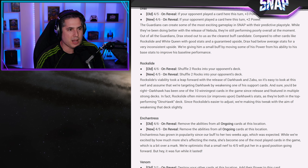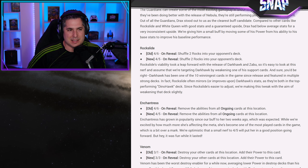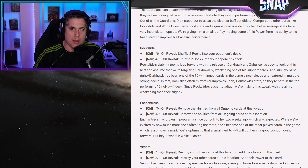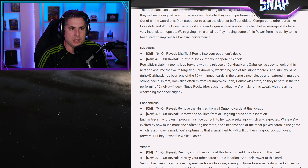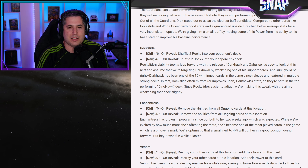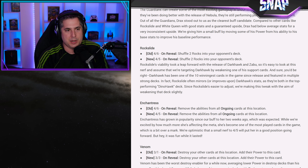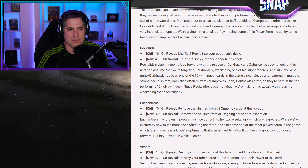Rock Slide is going from a 4-6 that shuffles two rocks into your opponent's deck to a 4-5. This makes sense — I totally understand why this change was made. Rock Slide was one of the only cards that never saw play almost ever during beta. Then once Dark Hawk was inserted into the game, suddenly Rock Slide saw a lot of play. With the Zabu effect as well, it's completely insane. Zabu really activates Rock Slide, especially when you play him on turn 3, which really disrupts your opponent because they're drawing those rocks nearly every time.